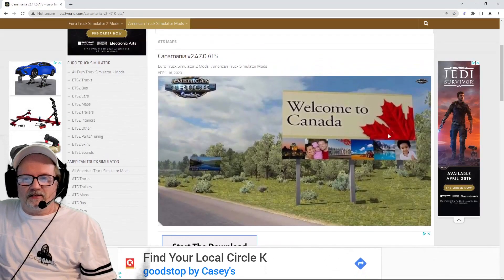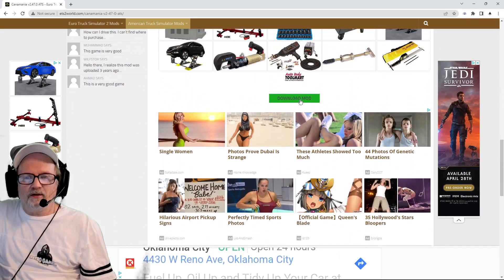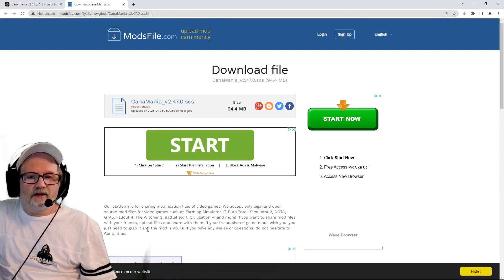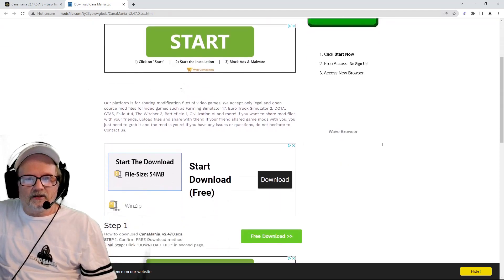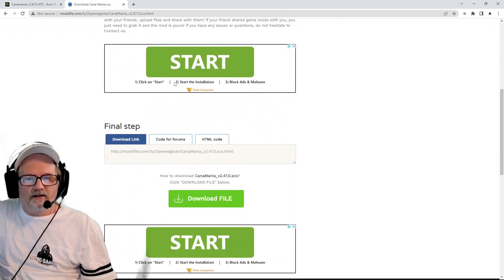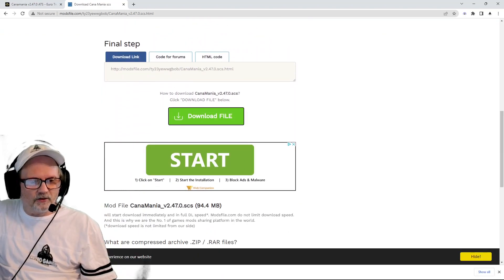You click on it, close the popup, and there it is. Go down here — go down to where it says 'Download Mod.' Then there'll sometimes be a popup — if it pops up just exit out of it. Go down to where it says 'Free Download,' click it, then go down and click 'Download File' and it'll download.